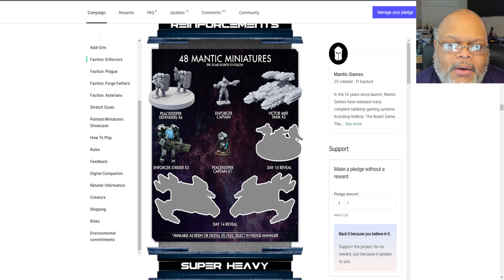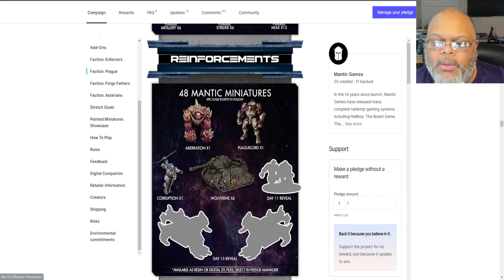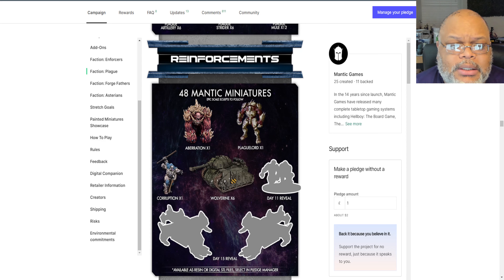In the previous week we've also had some of the hidden miniature artwork spoiled for us. For the Enforcers, the Strider and the Peacekeeper Captain have been revealed. For the Plague, we've got the Corruption and the Wolverine tanks revealed as well. Interestingly, the Wolverine tank is actually shared between three factions — the GCPs and the Marauder faction both use these Wolverine tanks.